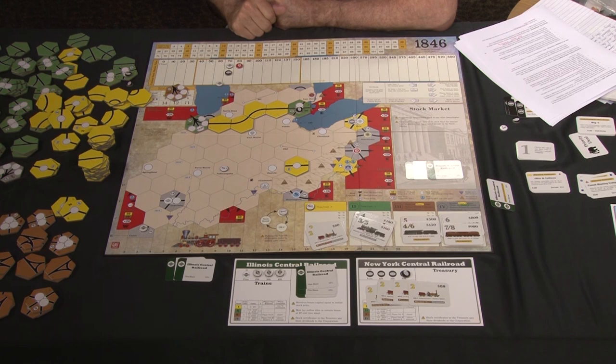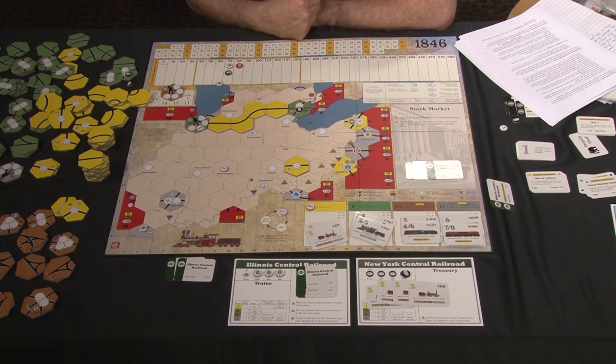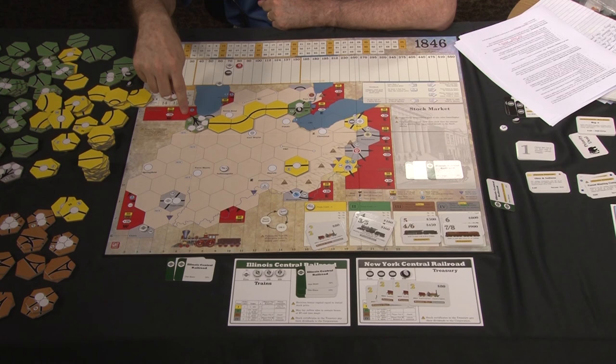One more point about Chicago: all Chicago tiles funnel their track down to a single piece of track. Since each piece of track may only be used once regardless of how many trains are running, a company can run one train through to Chicago Connections, but cannot send a second train through that same single track. It is possible to have more than one train running to Chicago, but not both continuing on to Chicago Connections.